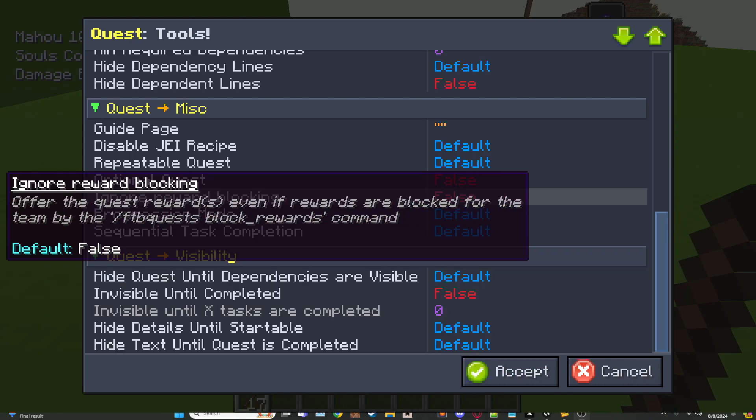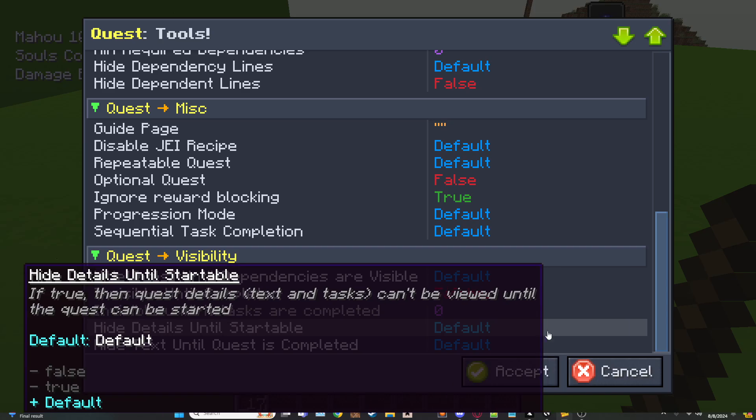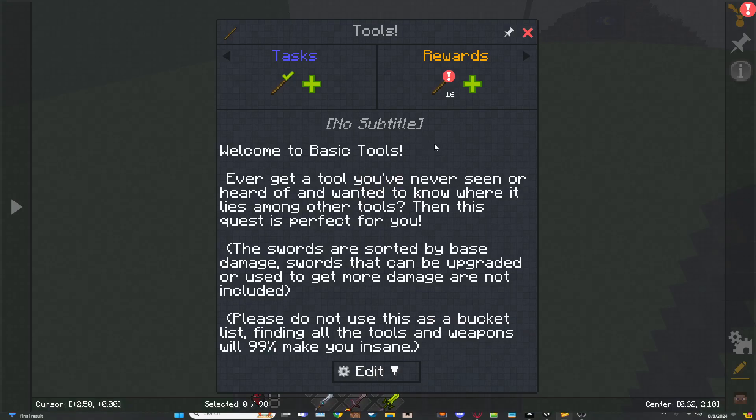I'm still on the mods here — just skimming over this one, I'll go more in depth later. This is 'ignore reward blocking.' Basically, you have an item that's configured to be ignored or blocked as a reward for a quest. You can set this to false so the reward will still go through for just this one quest. Other quests still need to be changed individually.